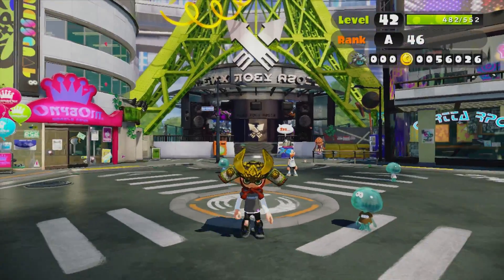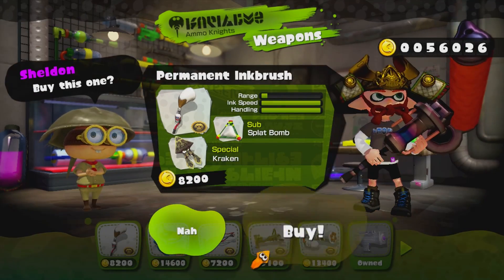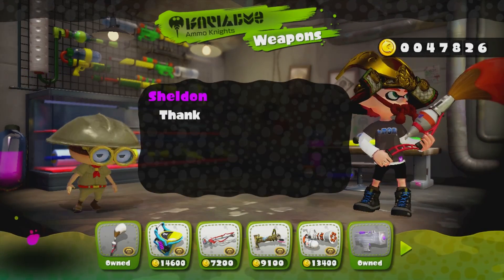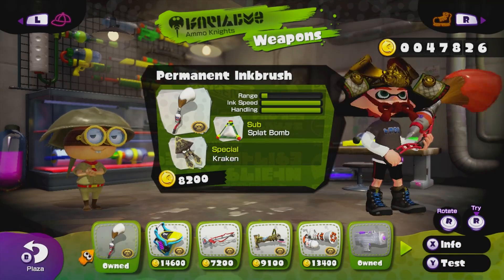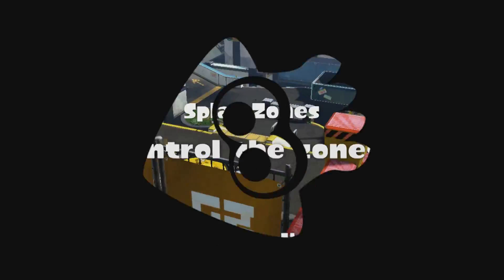Hey guys, it's Adam, aka Swimmingbird, and welcome to Splatoon. Today we're trying out another weapon from Sheldon's Picks — the new set added in the big 2.7 update, and this time it's the Permanent Inkbrush, the one I have been looking forward to the most. So let's get out there and crack some squids.